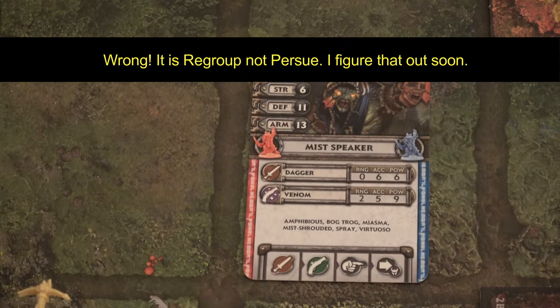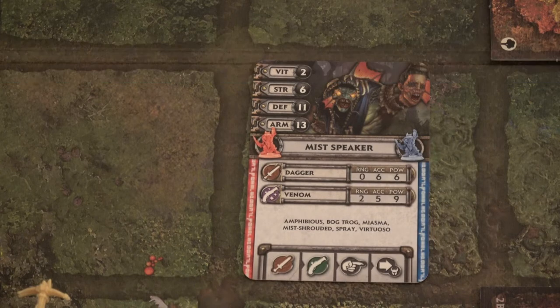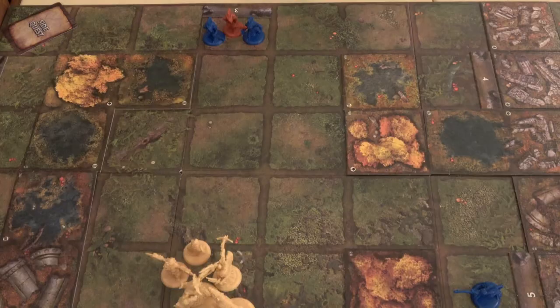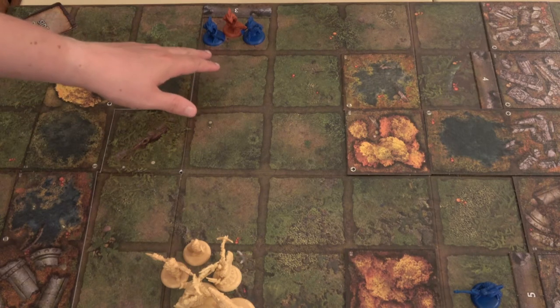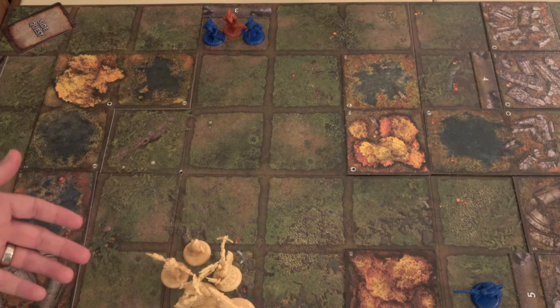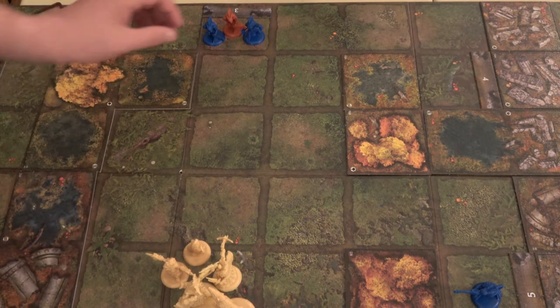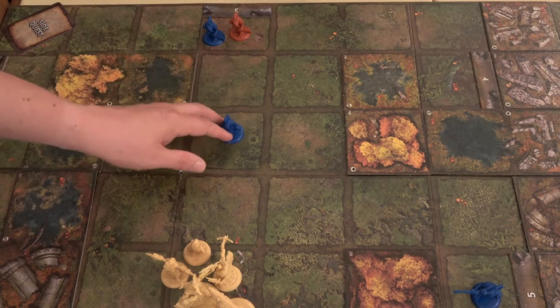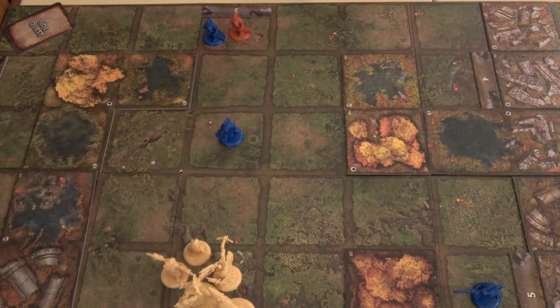The Mistspeaker is the only one with the highest priority number, so we move to the next: Pursue. If the target hero is within three spaces, the villain walks towards the hero. If not, the villain charges — two spaces. The Mistspeaker is four spaces away, so he doesn't walk, he charges. Whenever you charge, you move two spaces forward. So the Mistspeaker just took two leaps forward.